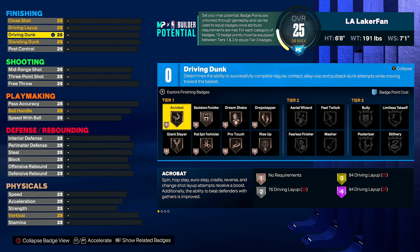The reason Acrobat is in honorable mentions and not on the actual list is because not many people do it — I've only run into maybe two people all year. But it is a multifaceted badge; even tier one is pretty crazy. I do believe it helps you beat defenders with gathers on Hoplays, Spinlays, Euros, and similar moves. When you complain about interior defense in this game, be mindful of whether it was an acrobatic layup you're seeing, because that's what's really broken.